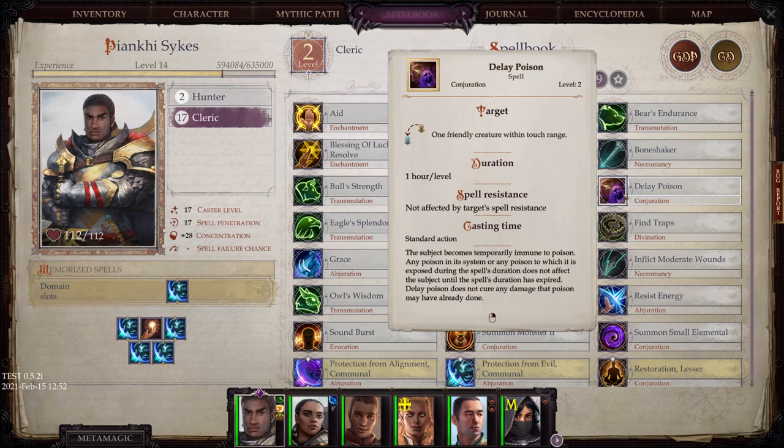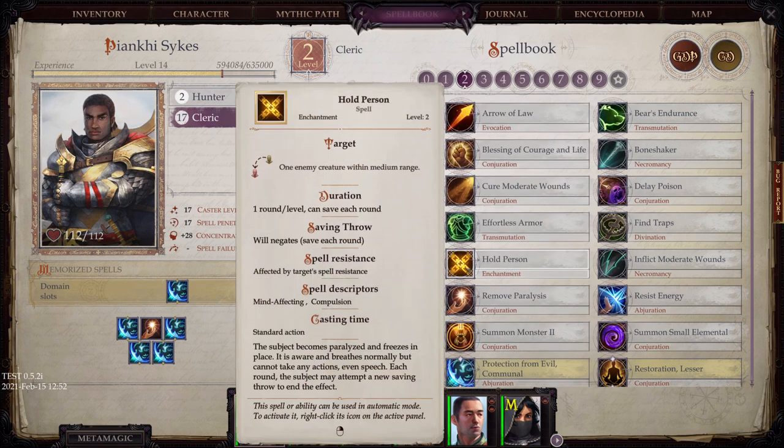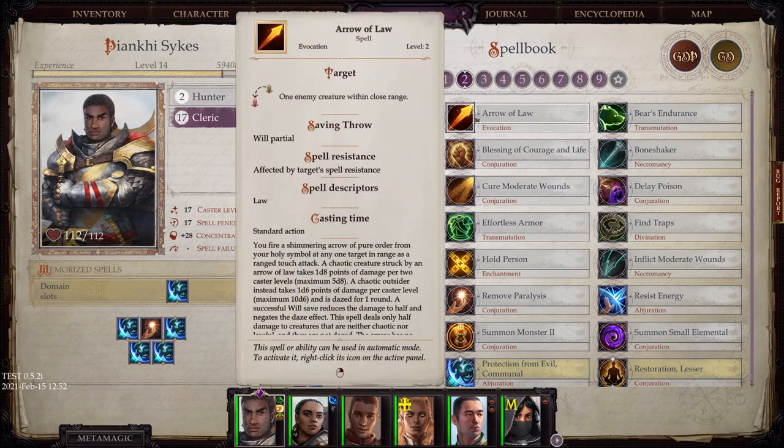Delay Poison is of course good, but the communal version is by far more potent, so I don't bother slotting the single-target version. Hold Person is useful — if you see an enemy in the back that you know is melee range, you can hold them to delay when you have to deal with them. This is especially useful for creatures that like to rush past tanks and go straight for archers and sorcerers.